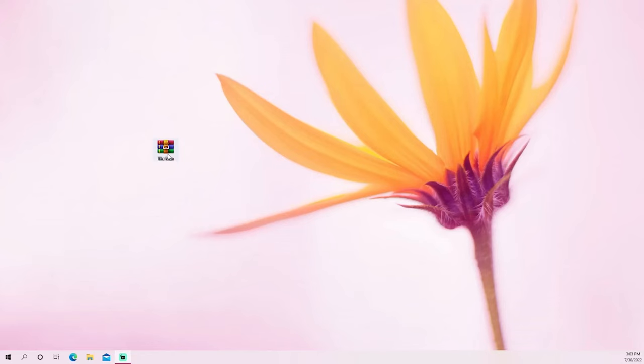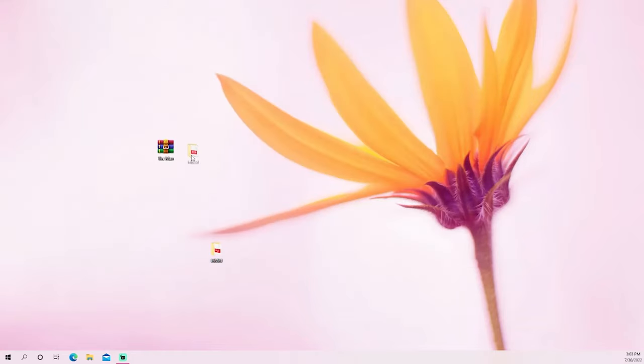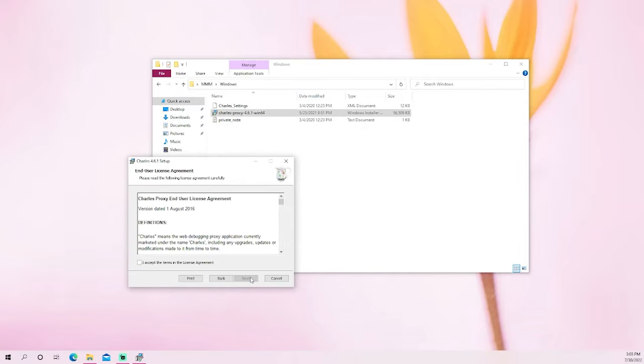Welcome back — this is the Black Ops 3 duplication glitch on PS5. You're going to want to download the file, open it up, install Charles, and set it up exactly as shown in this video. There's also a text tutorial in the file, though it's currently written for PS4. It's all the same thing, so just follow along.